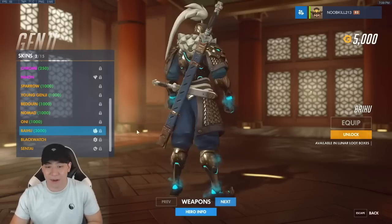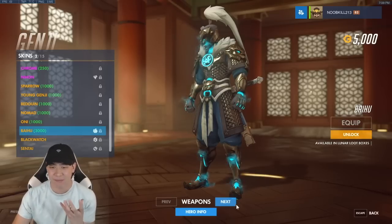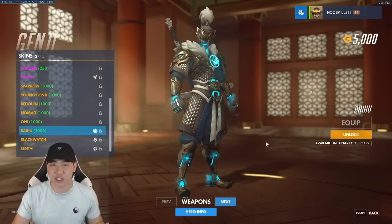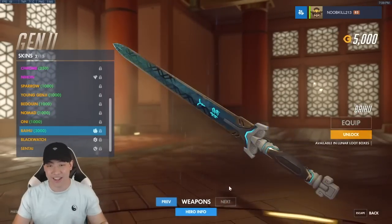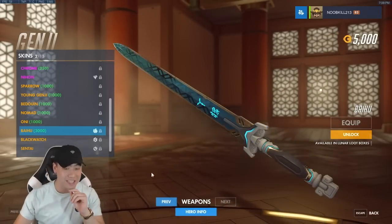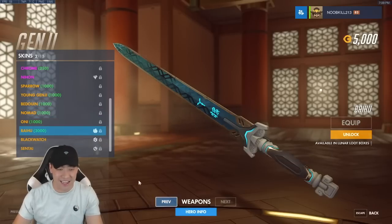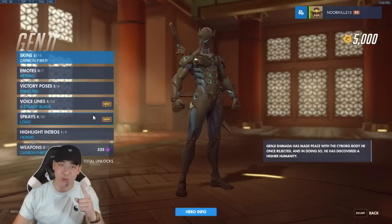It's called the White Tiger. It looks sexy — the frost blue steam effect just looks insane. Even his shurikens and his sword look incredible. I hope we can pull his skin today in this opening. We have 51 loot boxes to open up, and they give us one free loot box.